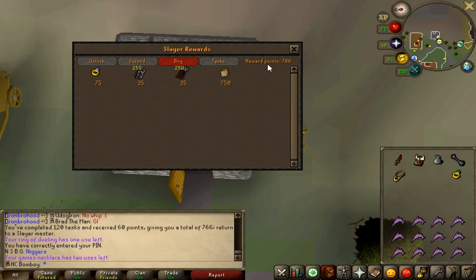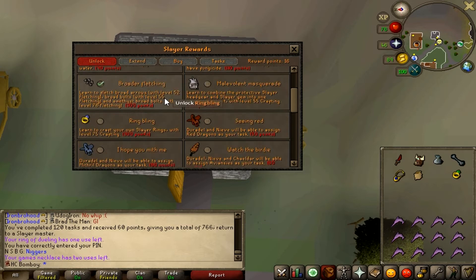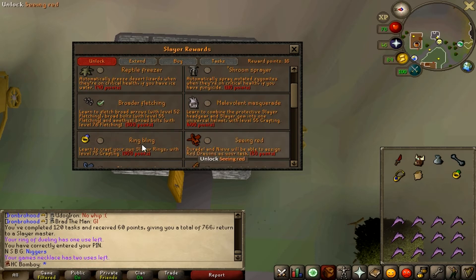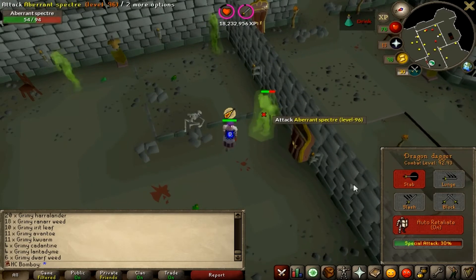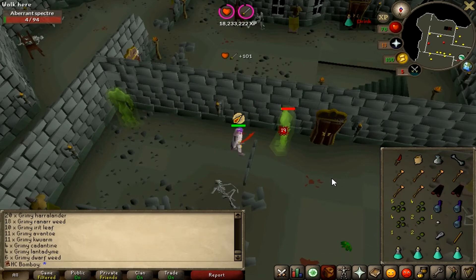Here we're taking a little break. I've been doing quite a lot of Slayer point boosting. As you can see in the chat there, I've done 120 tasks and I'm up to 766 points. I just wanted to get that Herb Sack as fast as possible. I've got the Soulbearer head there - me and my friend did that with two accounts logged in each, searching through the library. Very easy, took 15 minutes tops. And I've got the Gem Bag as well already from mining, so in terms of Slayer equipment, we're kitted out.